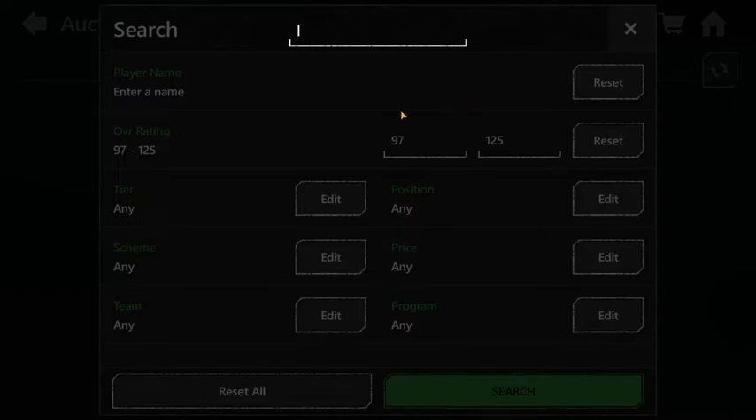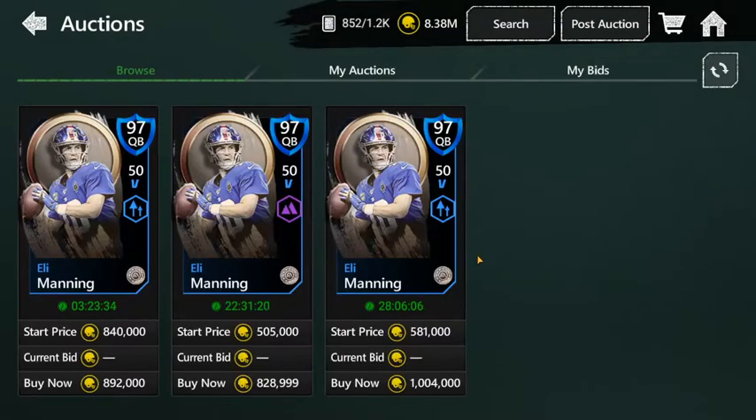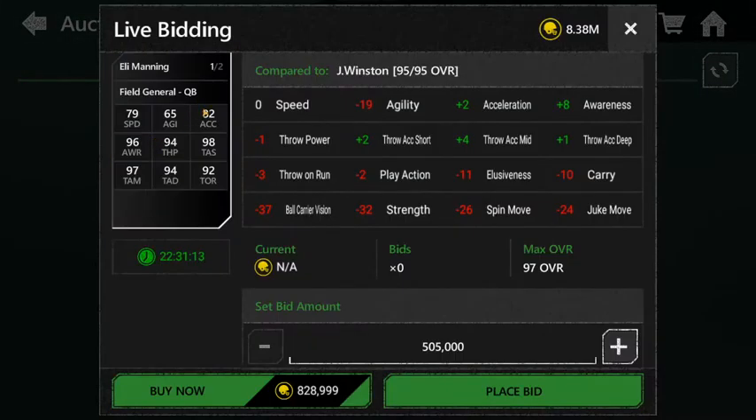Number 7 is Eli Manning. Eli Manning did retire this year so they gave him a career tribute card. Surprisingly it's not that expensive. He's got low speed, agility, and acceleration, but I've seen gameplay with this card and he just throws dots. His passing stats are way better than the other cards I've shown. He can't really run much but if you have a good offensive line you should be able to just throw darts with Eli Manning.